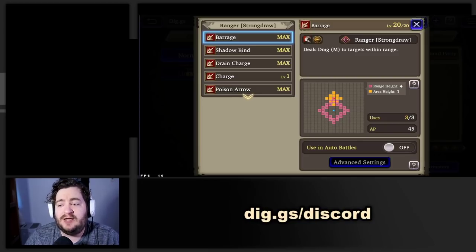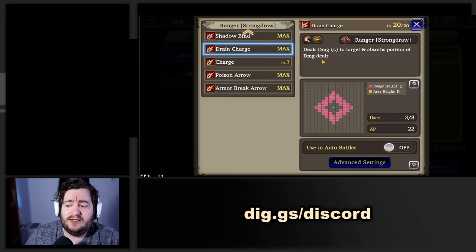I couldn't get her to use Drain Charge or her job level 25 ability — she would literally go right to Barrage every single time, probably because of its high range. It doesn't deal a ton of damage, and it was draining her AP. Now her Drain Charge ability is her most powerful ability in her kit. But unlike Drain Force, where the damage dealt equals the damage absorbed, with Drain Charge it's about one third of the total damage dealt. So once you turn off Barrage and her limit break, it just becomes Drain Charge spam.